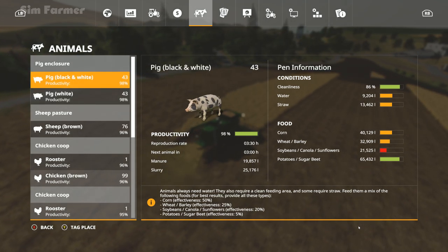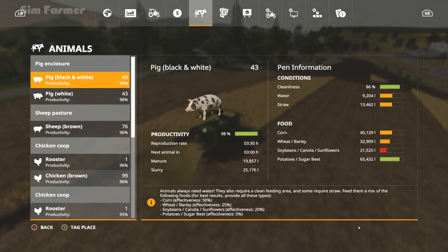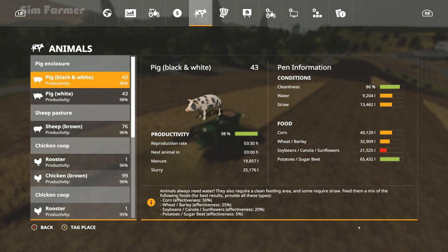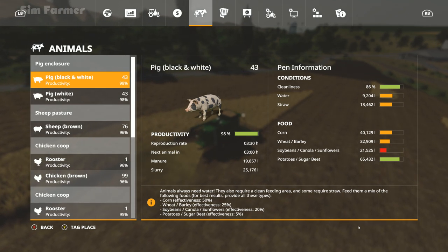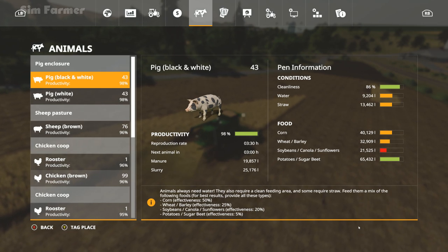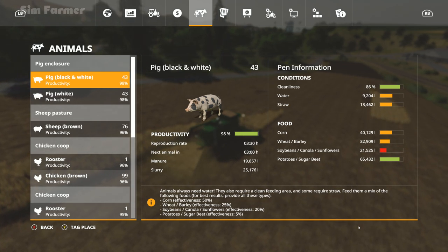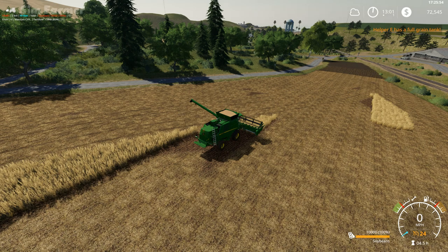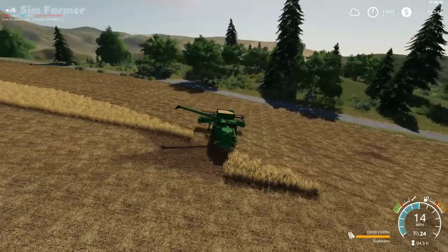I may be completely wrong — if anybody has done pigs let me know if you've ever properly worked it out. I definitely think adding root crops for all the work you go through for that extra five percent productivity rate is really not worth it. I don't think that extra five percent really covers the cost of what you could sell the sugar beets or potatoes for. You're better off leaving that out, and for the protein crops go for the cheapest — so canola is the cheapest out of soybeans, sunflowers, and canola. I think barley is generally cheaper as well.